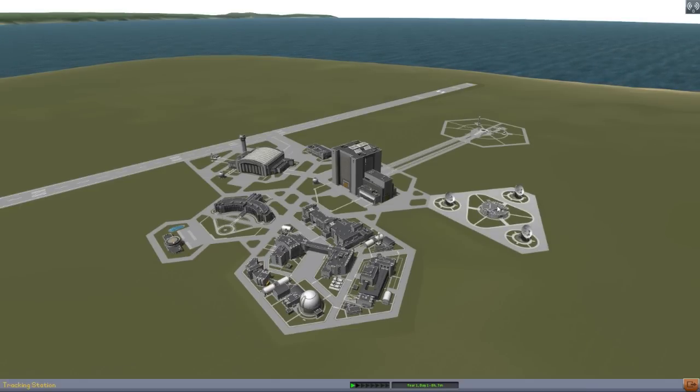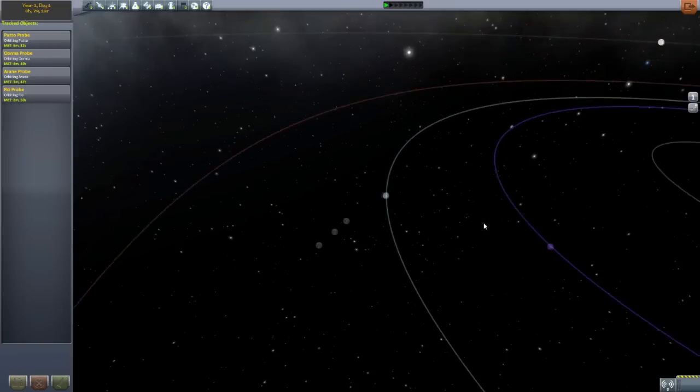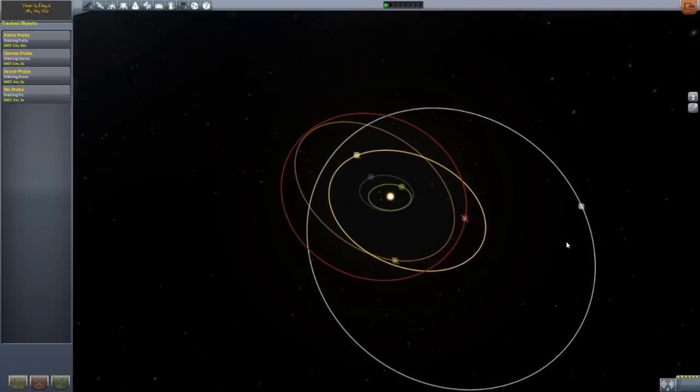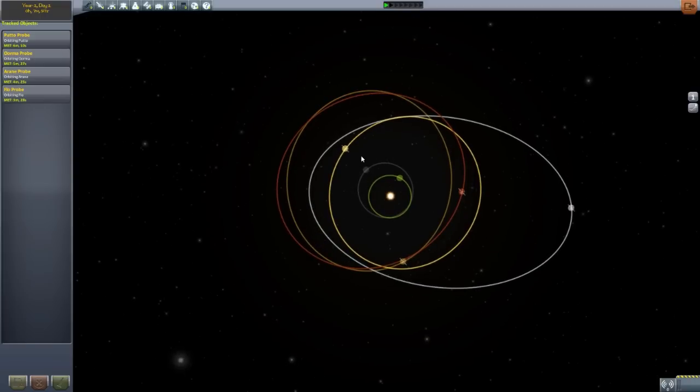Let's head on over to the tracking station and take a look at the four new dwarf planets and five moons that this adds into the game. We got a lot of asteroids there. If we zoom all the way out, we can see four lovely new dwarf planets that are far, far away from our central system. You can see here is Joule, a planet many people have issues getting to, and then Flow all the way out here. The planets this adds in are Flow, which is the farthest out, Puto, which is kind of the closest, then Orma and Arane. Puto has two moons, and the other three dwarf planets only have one singular moon.